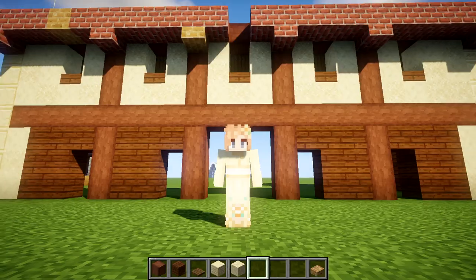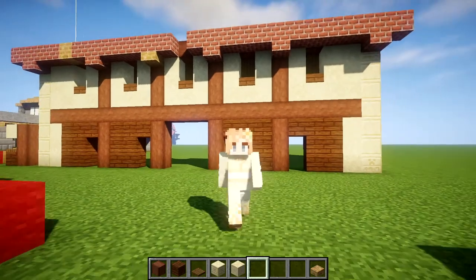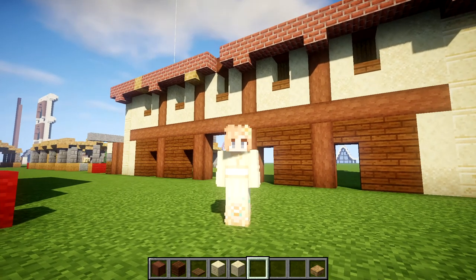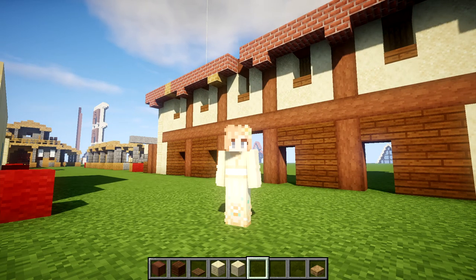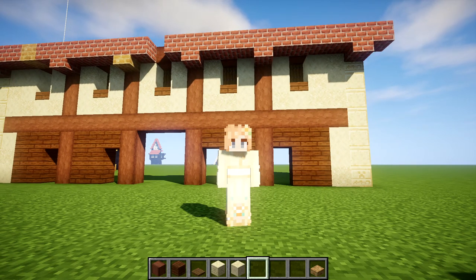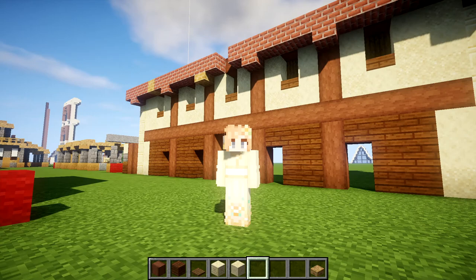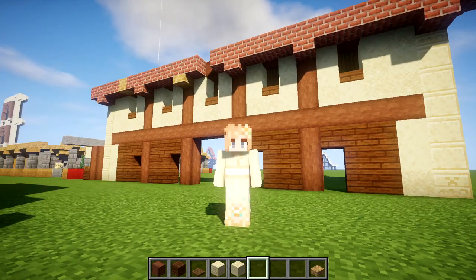I wanted to base my single player world on the inspiration of London because it was a very well thought out city. Romans liked to make things perfectly symmetrical, perfectly squared cities like that. I wanted to take that inspiration and build it in my single player world. I know a lot of the times they would have ports, and with the ports, they would do taxes — whatever merchants come through, they would take them into these warehouses and check their stuff, then tax them before they could take their merchandise and go sell it in the town.